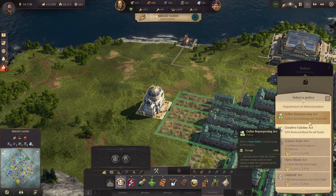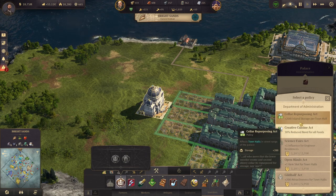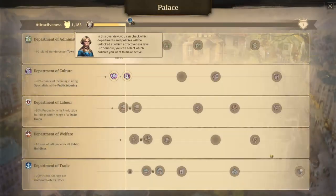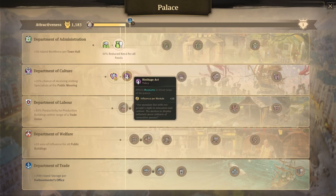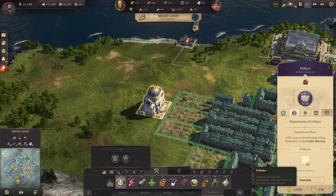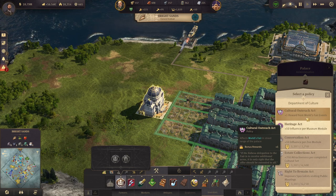Administration will reduce the need for all foods, that's pretty good. There's island storage but I don't think we need that. In the overview you can check which departments and policies will be unlocked at which attractiveness level, and you can select which policies you want to make active. Let's go back to cultural and go with the plus one reward.